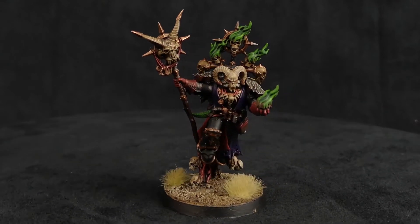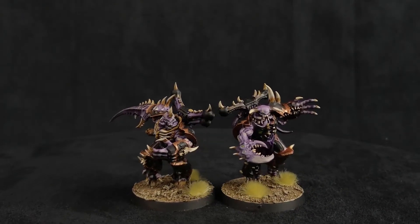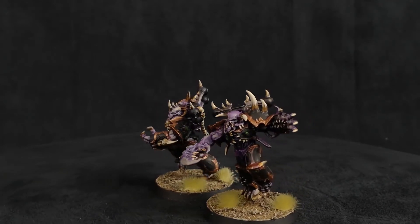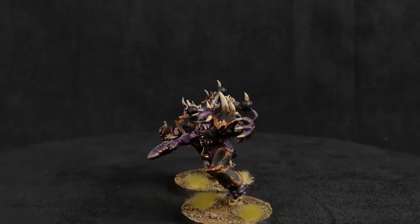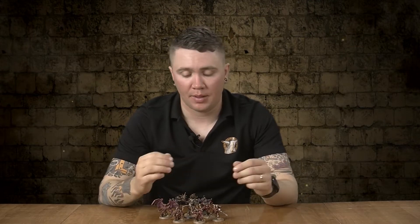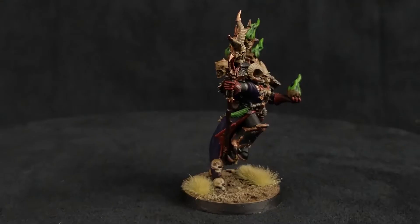Take it up a notch and include the new Greater Possessed, which gives plus one strength to all the Possessed around him and will also benefit from a lot of the spells the Master of Possession can cast. This can be a really good blob unit. You can put them in a Rhino or a Land Raider, jump out, and clear infantry since they're very strong in combat. With all the buffs from the Greater Possessed and the Master of Possession spells, you can have some really horrifying offensive output — moving forward, attacking objectives, or unbogging a vehicle stuck on infantry.